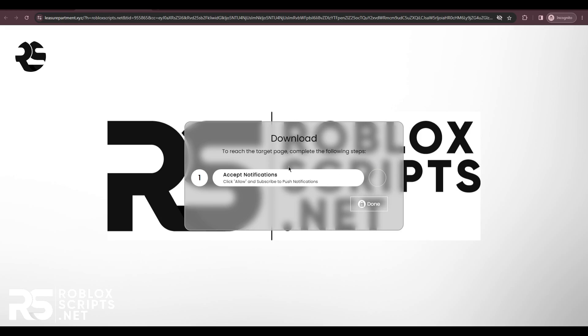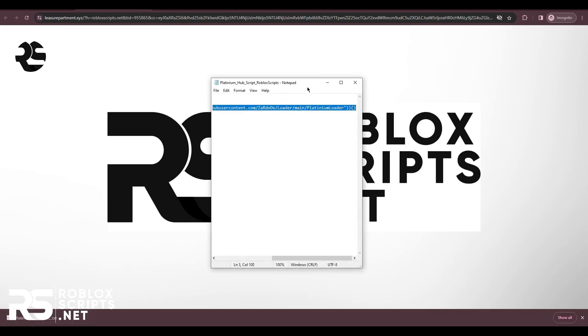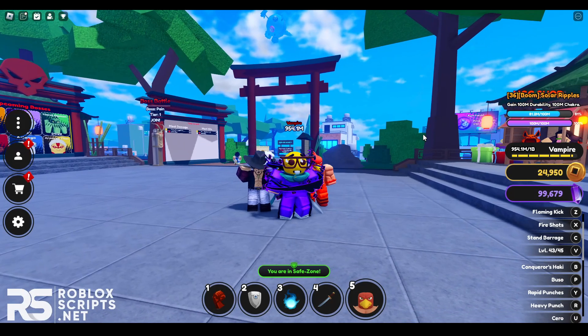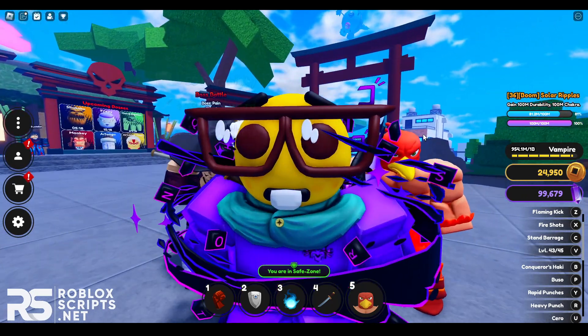Once all of your tasks are done, it will go green — just hit done and it will download the script. Then just copy the script by pressing Ctrl+A and Ctrl+C, and open up your game. A friend of mine, Rinks, will be showing you guys how to use the script.